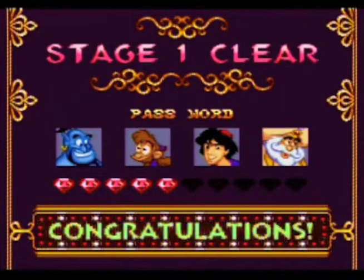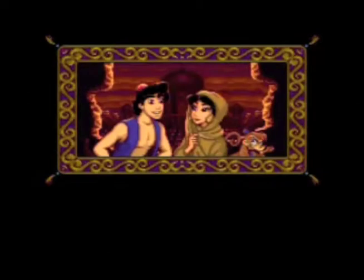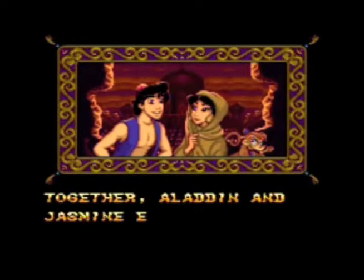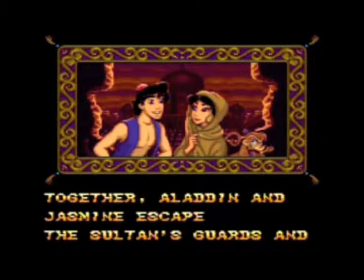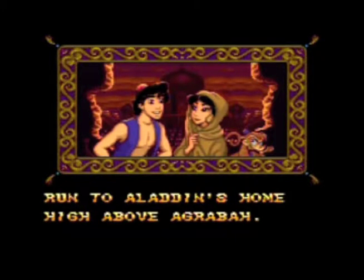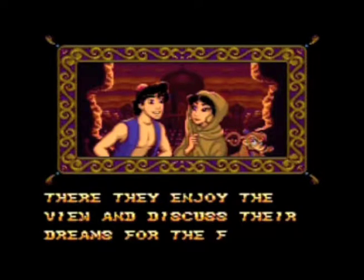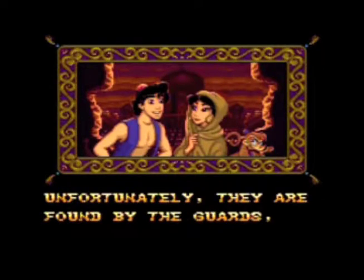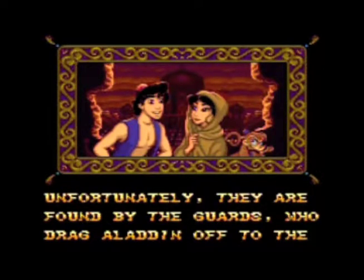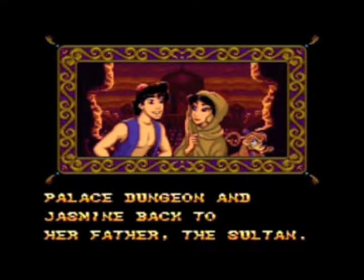If you get all the gems, it just says you get all the gems - it doesn't give you any bonus at this point. Together, Aladdin and Jasmine escape the Sultan's guards and run to Aladdin's home high above Agrabah, where they enjoy the view and discuss their dreams for the future.